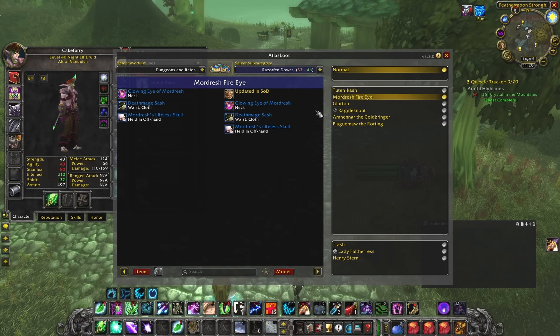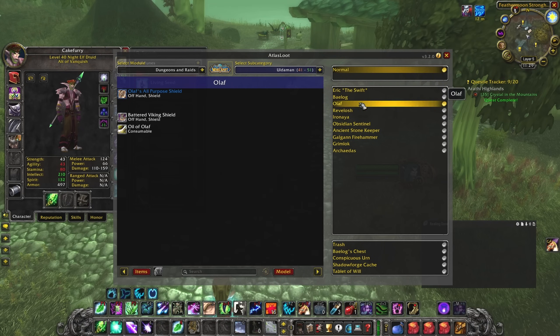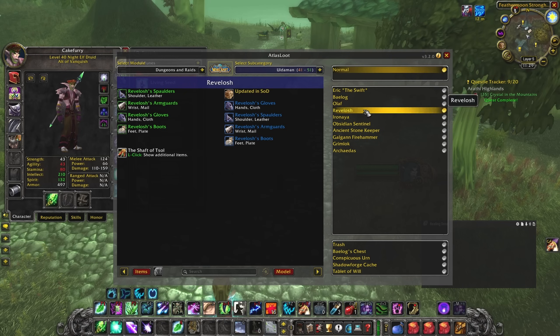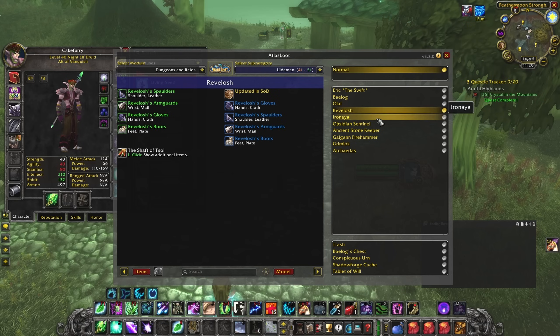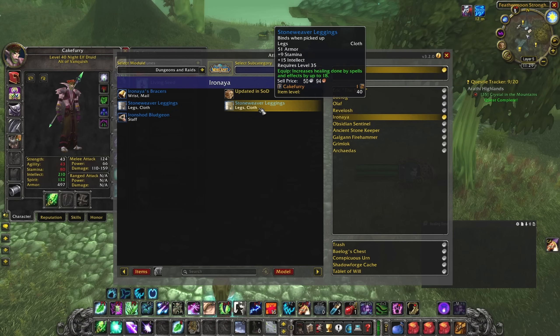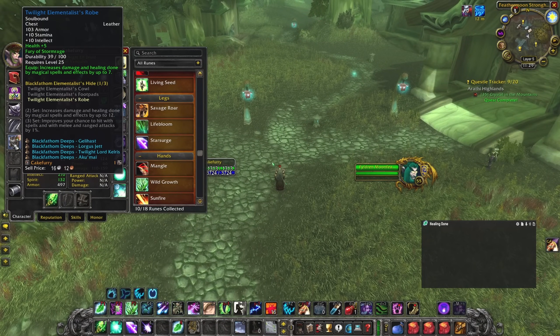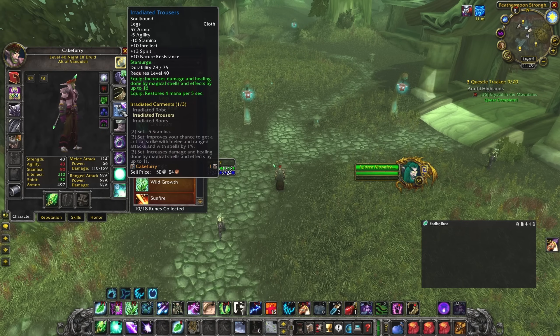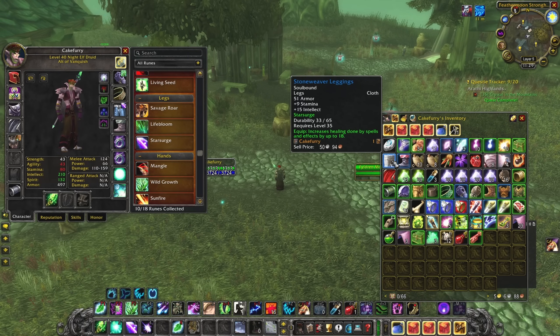From Mordresh, get the Death Mage Sash — 15 Intellect plus healing — and that's pretty much all you need from that dungeon. In Uldaman, grab the hands from the first boss Revelash for 12 Intellect, and the second boss Ironaya's piece for another 15 Intellect plus healing spells. If you can go back to BFD, get at least the two-set or even one-set piece.